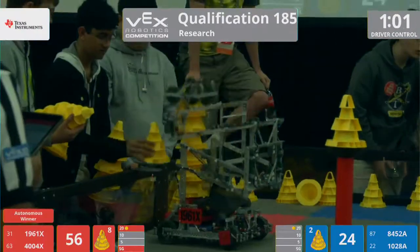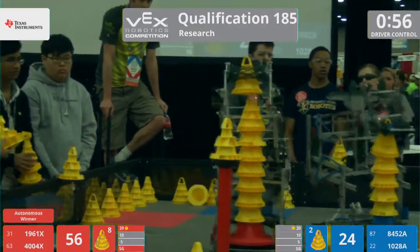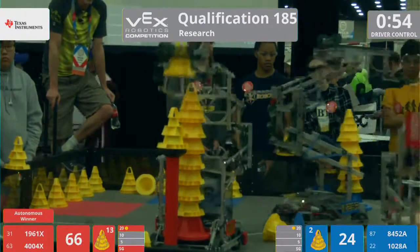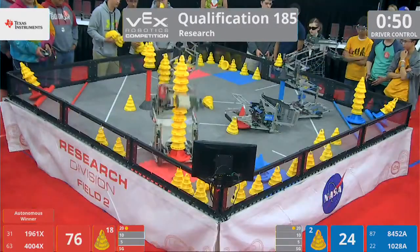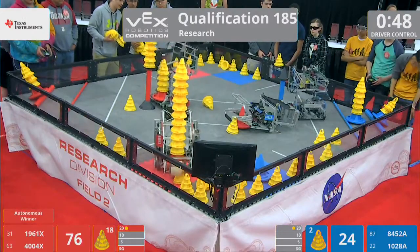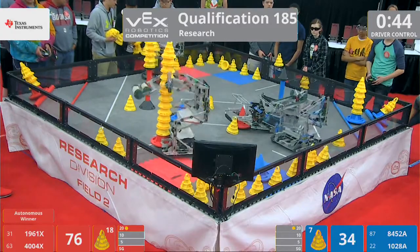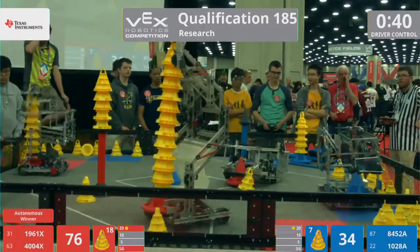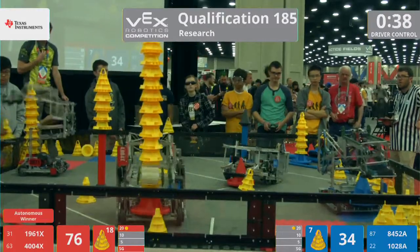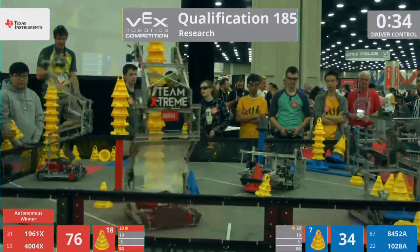1028A is going to try and scoop up those extra cones from the center of the field, pop them onto that blue mobile goal, and bring them around. 1961X is going for that stationary goal, loading it up, going higher and higher, making sure that red has victory points for that stationary goal position. The blue alliance is getting a drop-off in that 10-point goal zone — there are five cones up on that one.